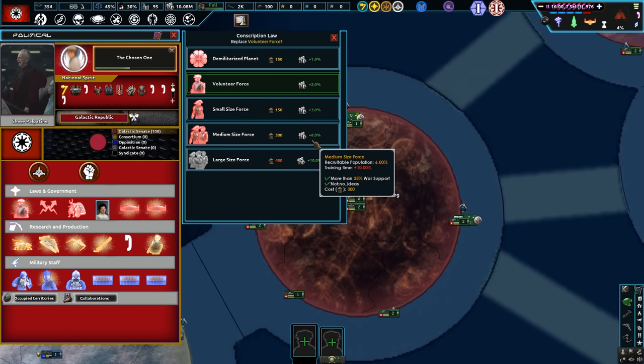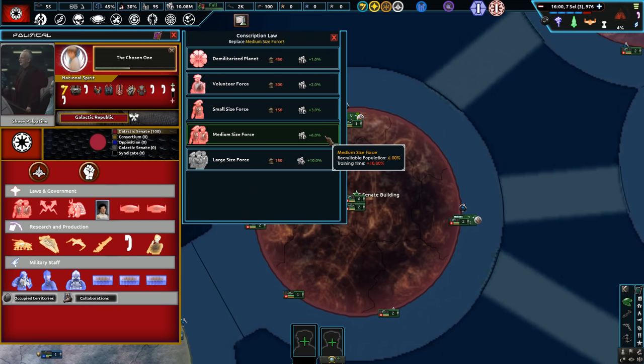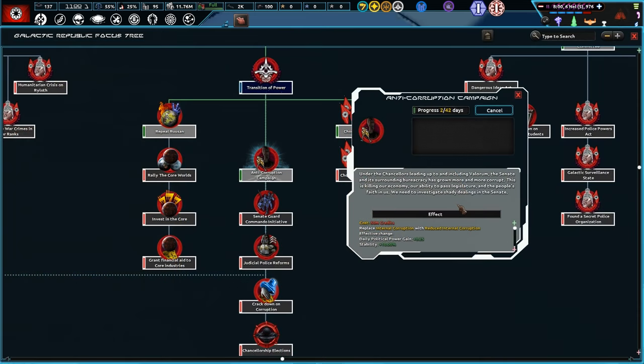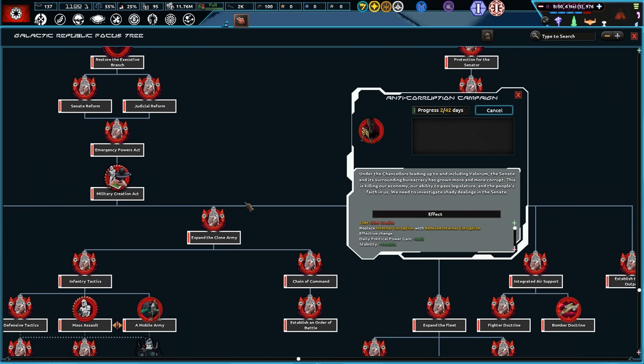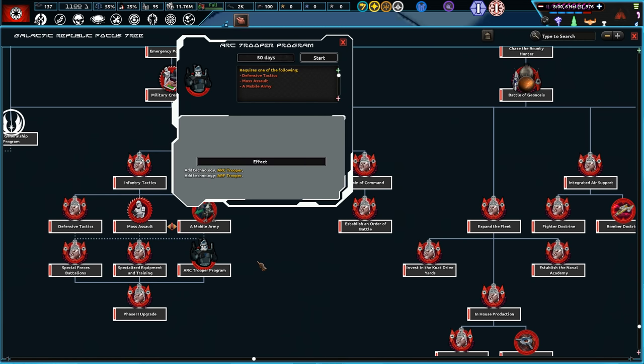We've got some spare political power. We've only got a volunteer force at the moment — 10 million — and we can up it now to medium. We're launching the anti-corruption campaign under the Chancellor. So yeah, it's just bureaucracy and stuff. We're slowly making our way to the Battle of Geonosis. I'd love to get some ARC troopers in as well.